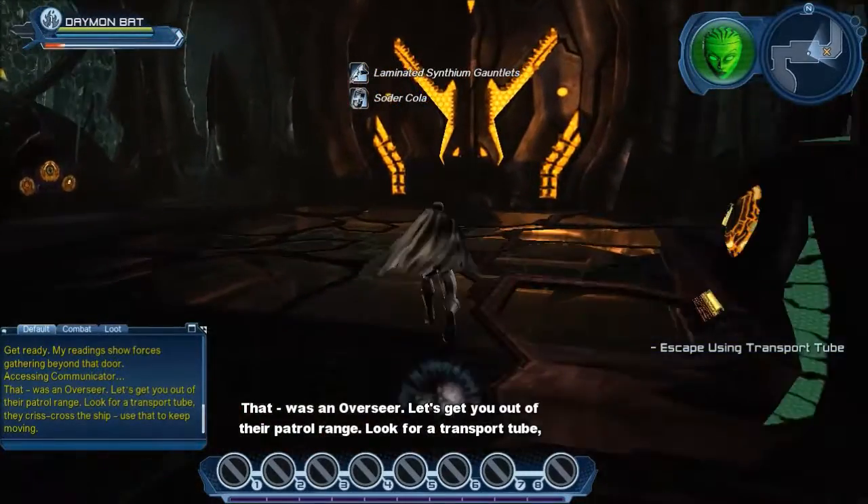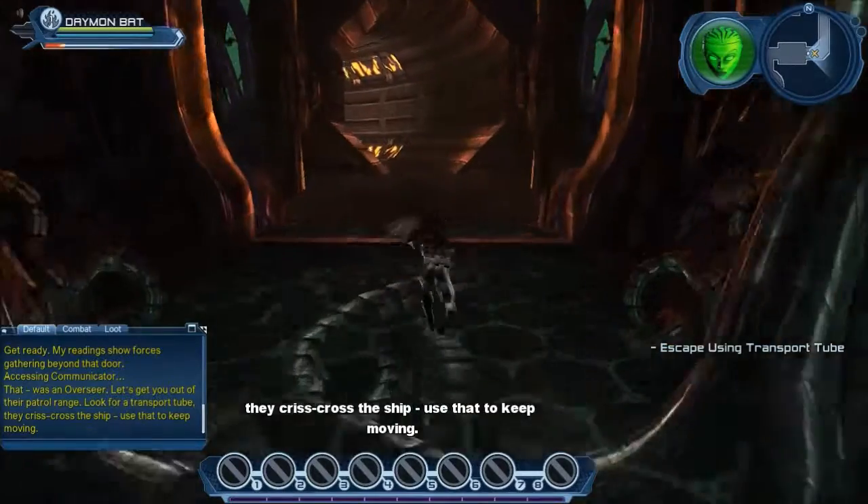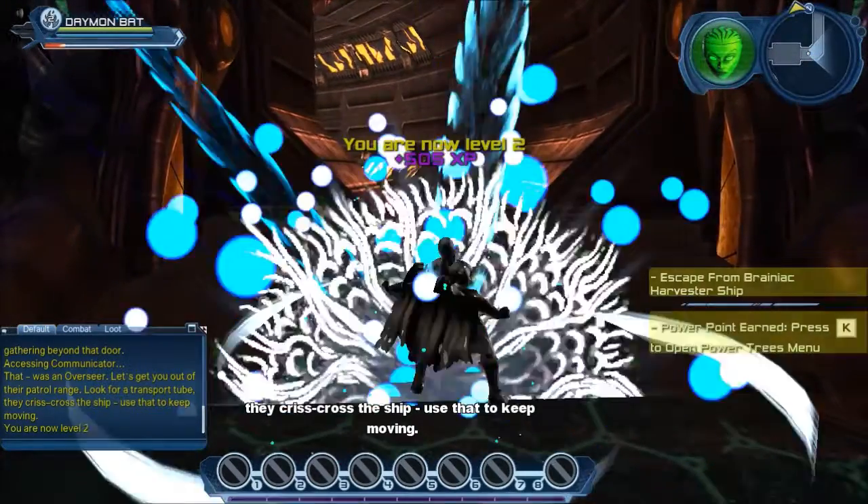That was an overseer. Let's get you out of their patrol range. Look for a transport tube — they crisscrossed the ship. Use that to keep moving.